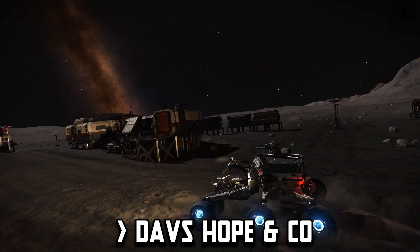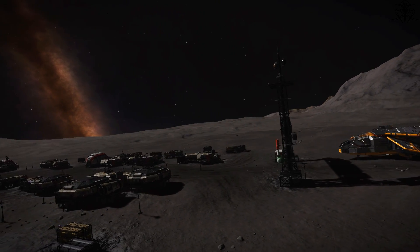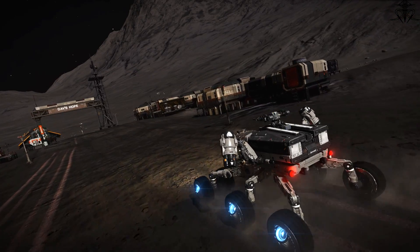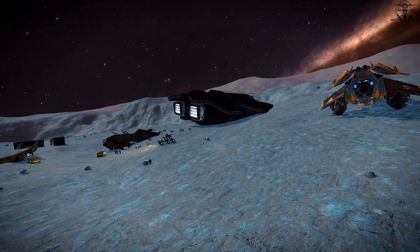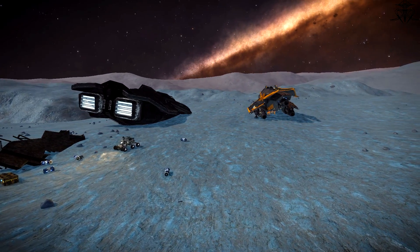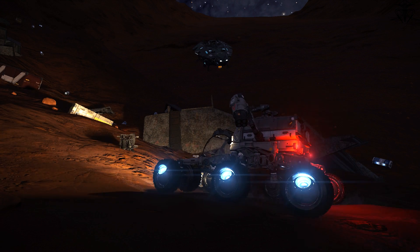If combat is not your forte, there are other places to collect decent materials. Dove's Hope has always been one of the more popular spots with a very big selection of materials — all you need is an SRV, time, patience, and fuel for your SRV. Alternatively, there are some crashed Anaconda sites found in the galaxy that spawn more specific materials, and they're very useful. I've also created a video about those, so check the link in the description.